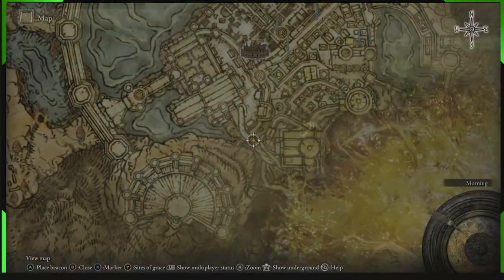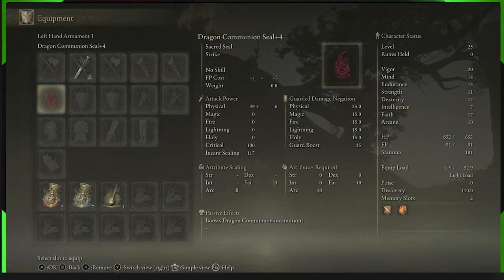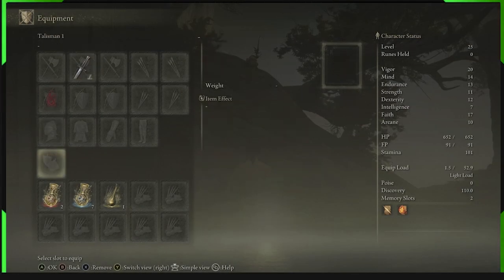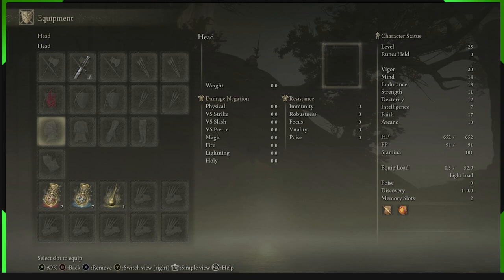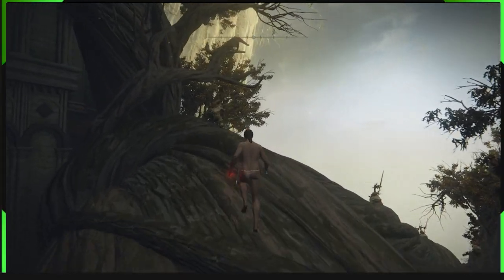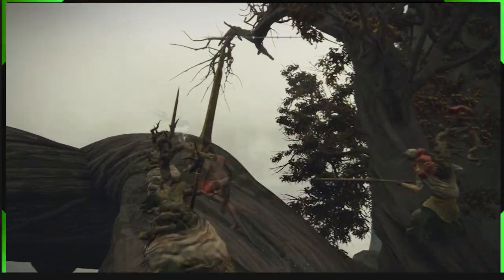If you touch that seed on the tree, the gargoyle will start attacking you, but if you don't touch it you can just run straight past. For this build, we have Bloodhound Step to avoid damage and a seal — I'm using the Dragon Communication Seal because it's easy to get early on and upgrades with somber smithing stones. Get to the blacksmith in Leonia, get the first four somber smithing stones, and have that seal upgraded to plus four. We're going to use Lightning Spear, which requires 17 faith. I'll show you where to get it after we've killed Godfrey.